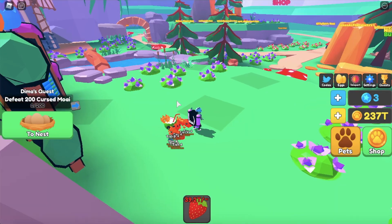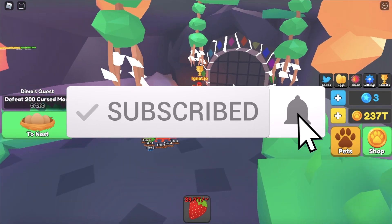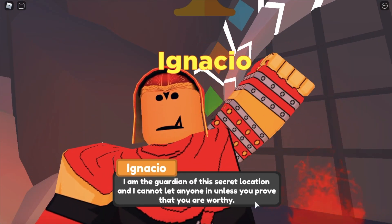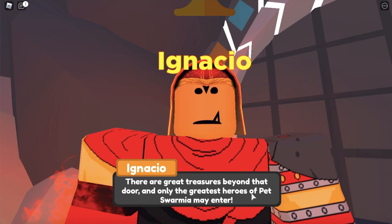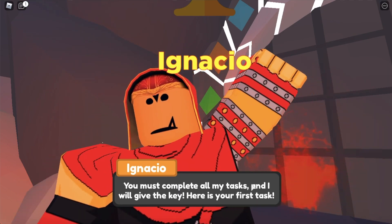The secret area in the commons is right here, by the Ag Hatch's leaderboard. There's a guardian named Ignacio who says: 'Hello buddy, I see you have found the ancient place. I am the guardian of this secret location and cannot let anyone in unless you prove you are worthy. There are great treasures beyond that door — only the greatest heroes of Pet Swarmia may enter.'